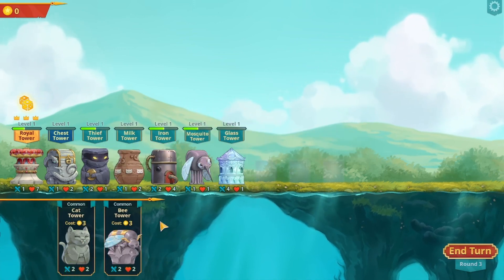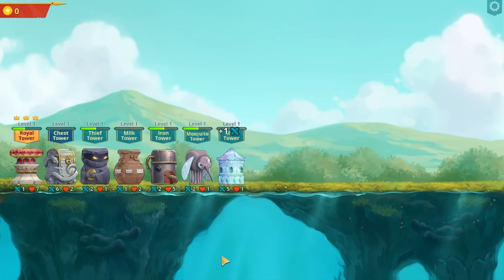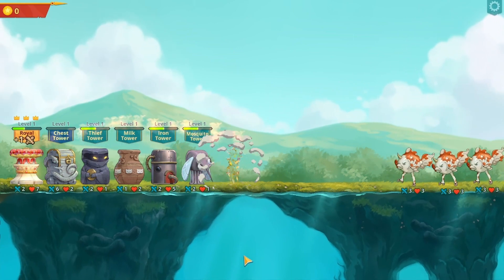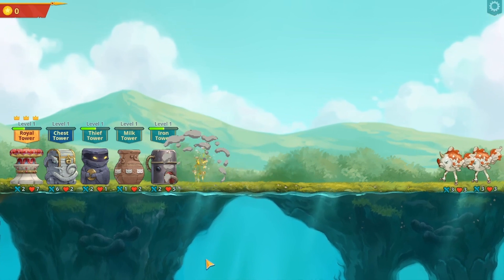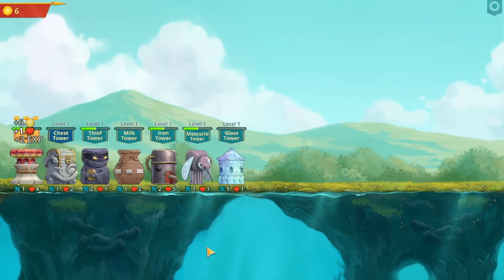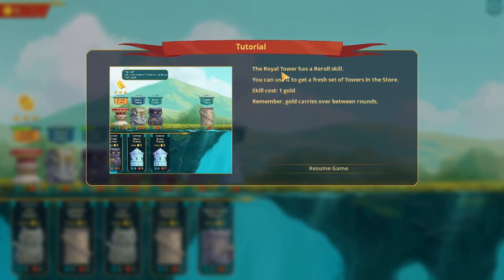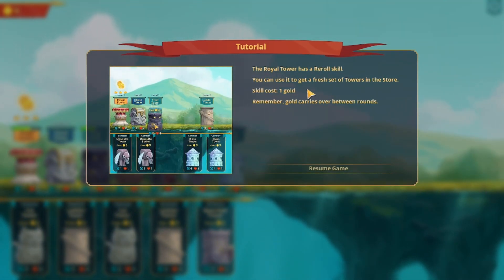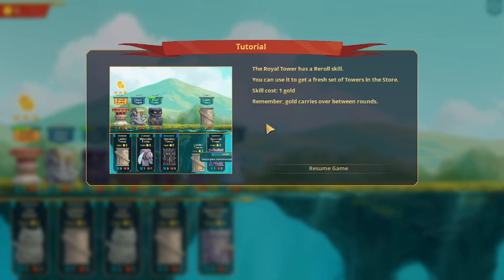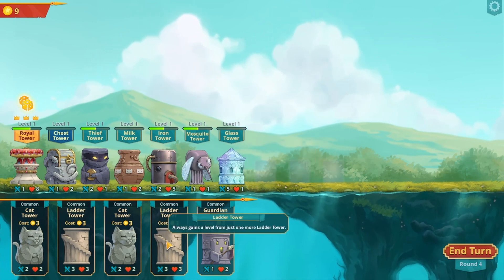Let's put a flower bee down. The Royal Tower has a royal skill - you can use it to refresh towers in the store. Remember gold carries over between rounds. The ladder tower always gains a level from just one more ladder tower. The guardian tower, after being destroyed, grants a temporary plus one hit points, plus one damage to all.